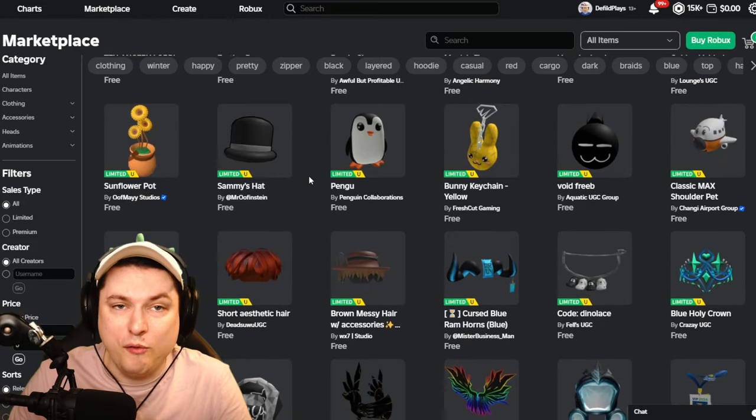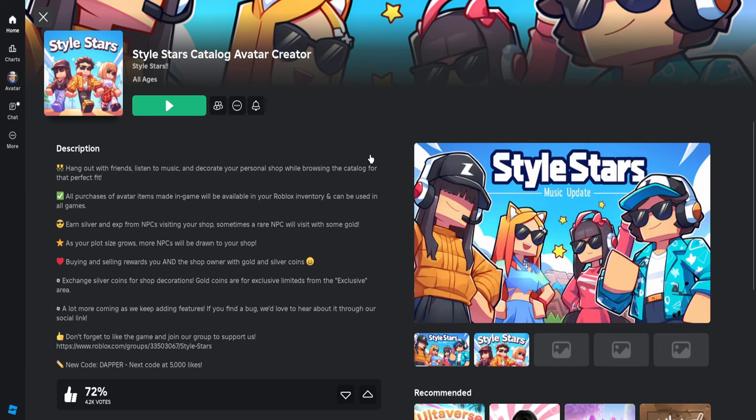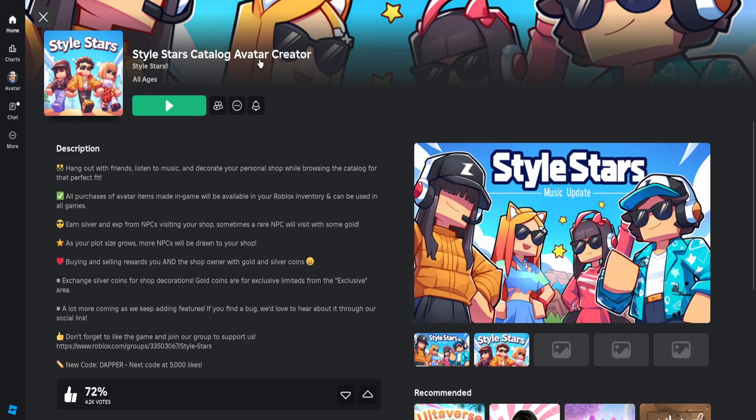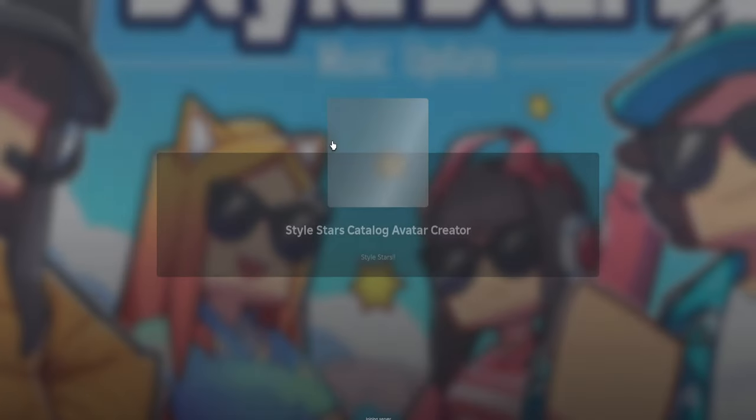Another tip: if you want to try out some items before you buy them, or it's hard to imagine how a composition will look, I'd recommend any of the Avatar Creator games. The one recommended to me by Roblox on my page was Style Star, so I'm going to go ahead and click play on that.